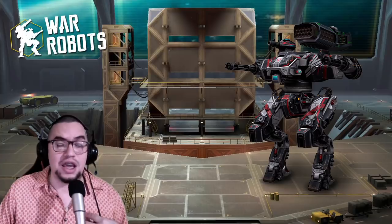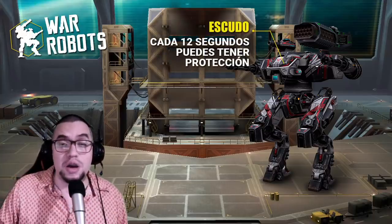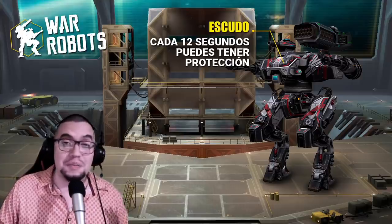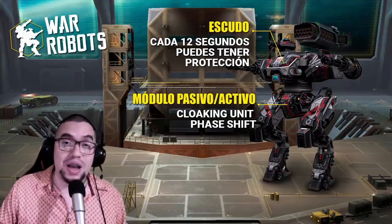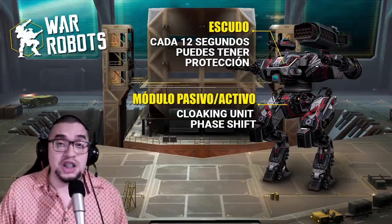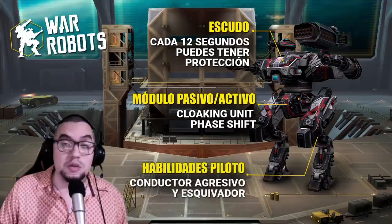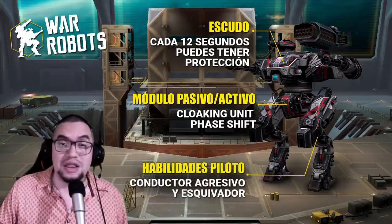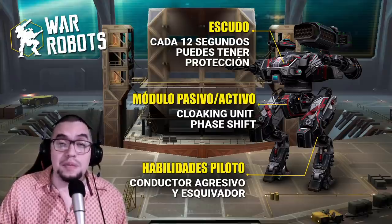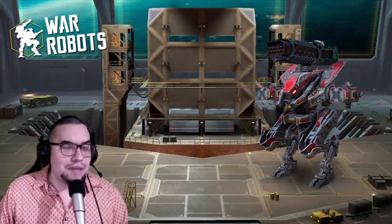Mi opción favorita para combate de corta y mediana distancia es el robot Ares, que cuenta con un escudo impenetrable que cada 12 segundos te da la opción de protegerte. En módulos pasivos y activos, te recomiendo el Cloaking Unit: cuando tu robot recibe daño se activa el sigilo. El Phase Shift también te sirve - cuando veas que un aliado está a punto de estallar, activa Phase Shift para evitar ese efecto negativo. Las habilidades de piloto más útiles son Conductor Agresivo para un buff de velocidad, y Esquivador, porque permite que tu módulo activo recargue mucho más rápido.